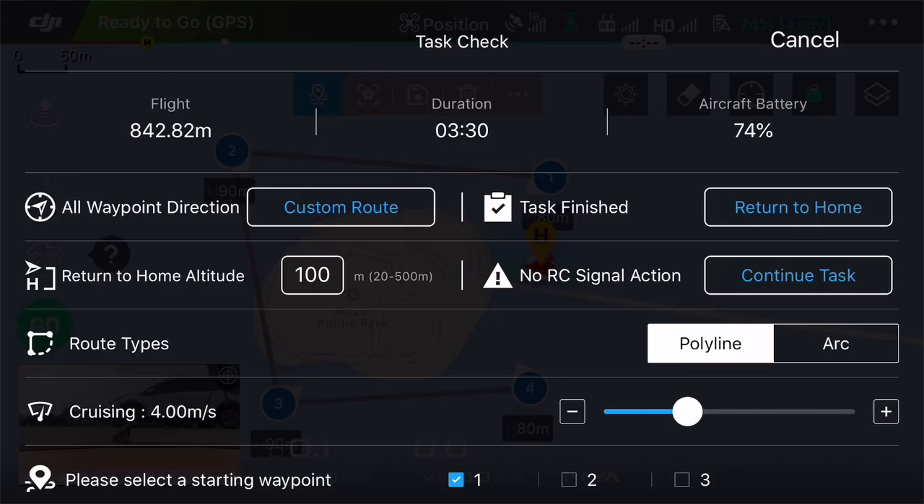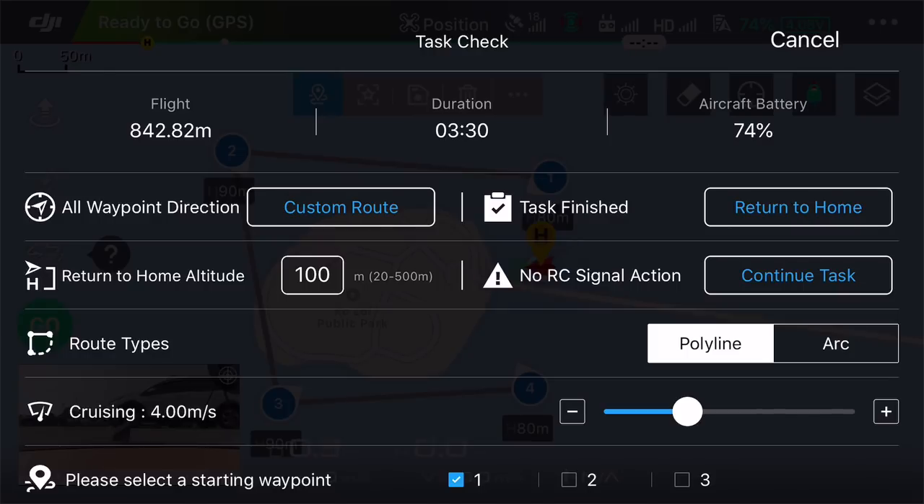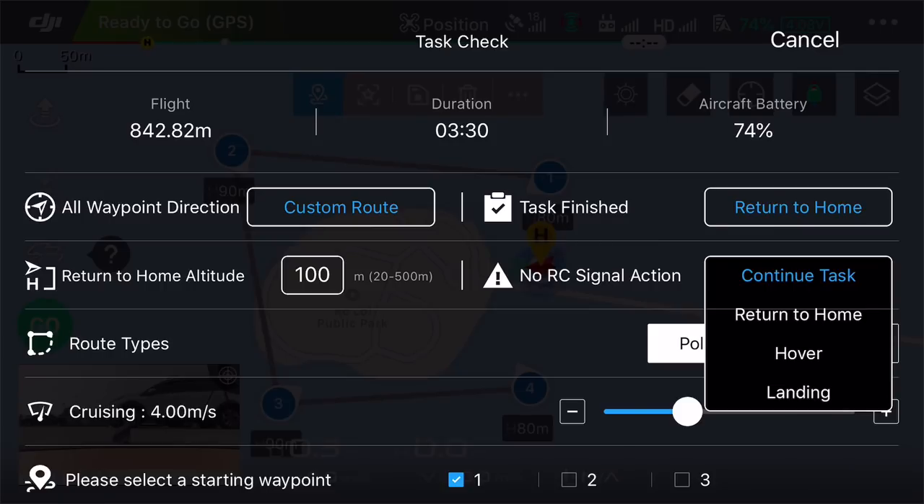Return to home altitude you can set separately — I'm leaving mine at 100 meters. For 'task finish', I want the drone to return to home so it flies the whole mission without me touching the controller. Other options are hover, return to first waypoint, or land at the last waypoint. For 'no RC signal action', I want it to continue the task — you can also choose return to home. Hover or landing without signal doesn't make much sense since you won't know where the drone is.